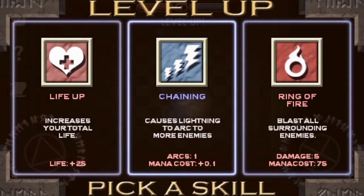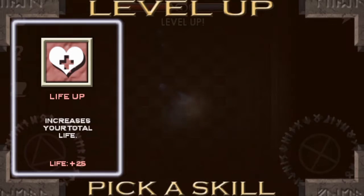Alright, level up again! Options include increasing your total life, chaining, or blast off surrounding enemies. Let's go with this one.